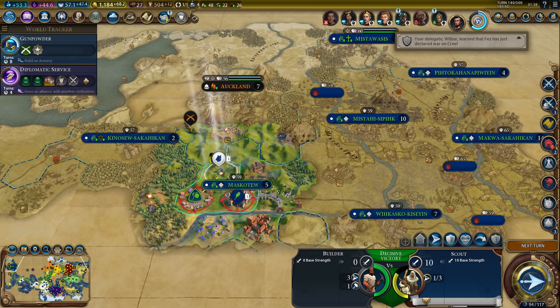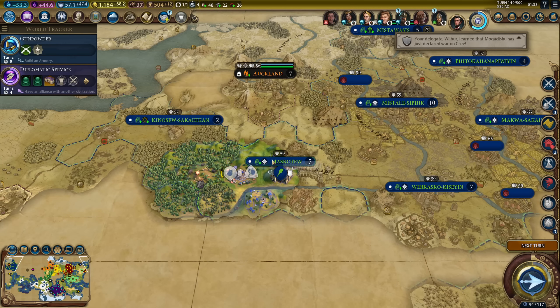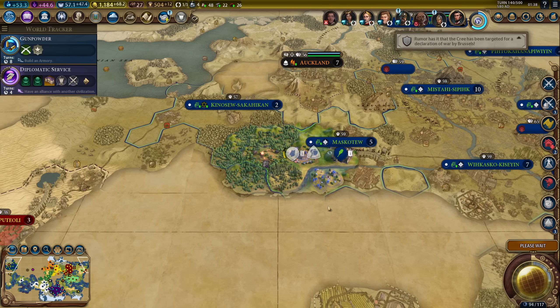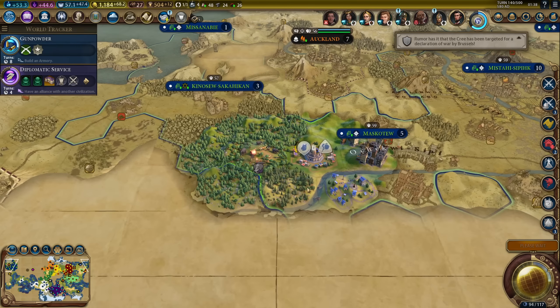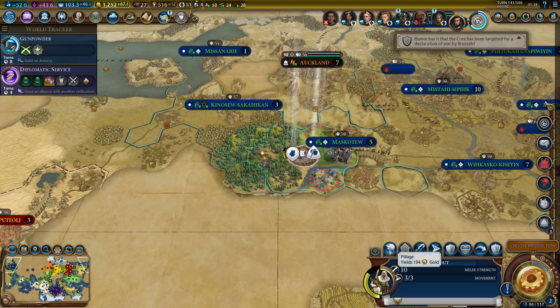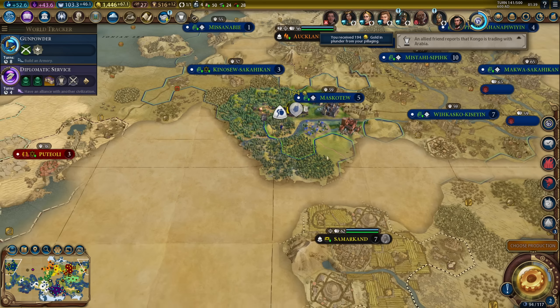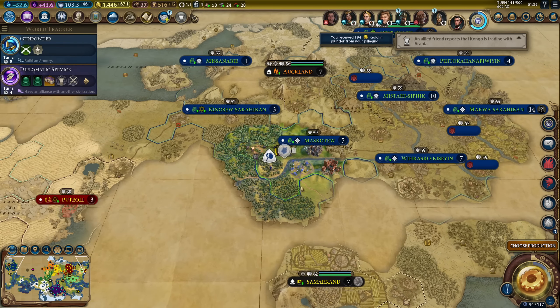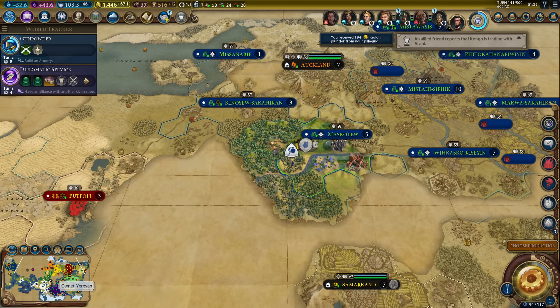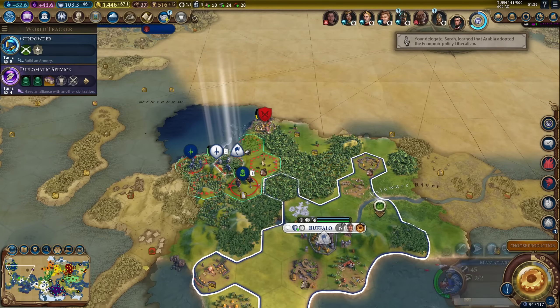I can get the builder here - he doesn't actually have walls in this city. I can probably pillage this - I can definitely pillage this. That will give me 200 gold. I did not expect to do this with my scout, but heck yeah. Maybe this was a good idea after all.